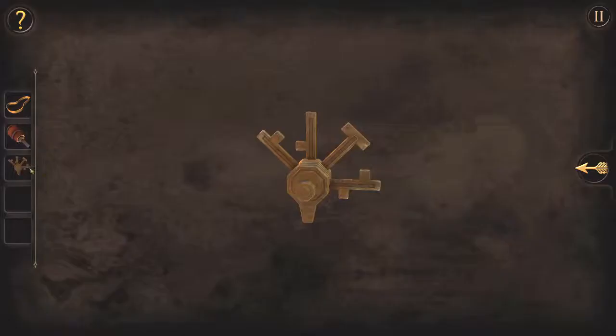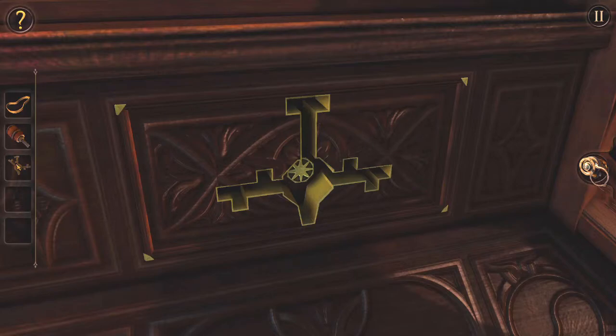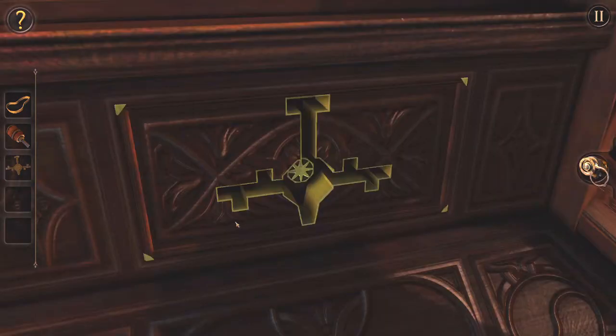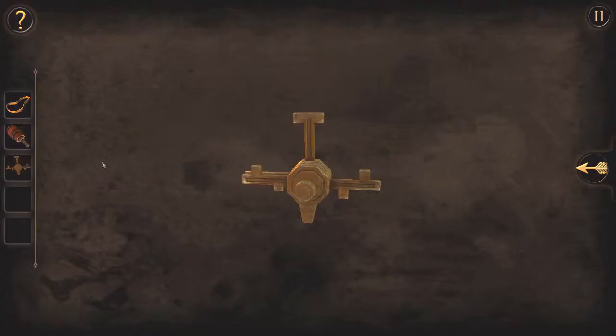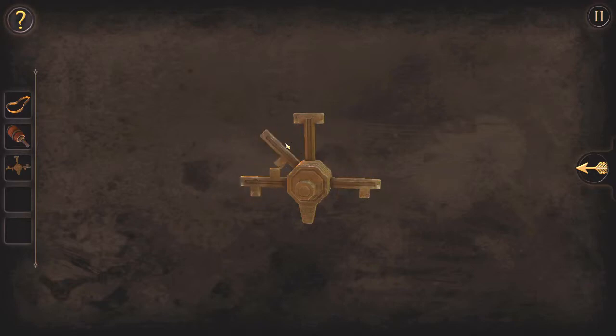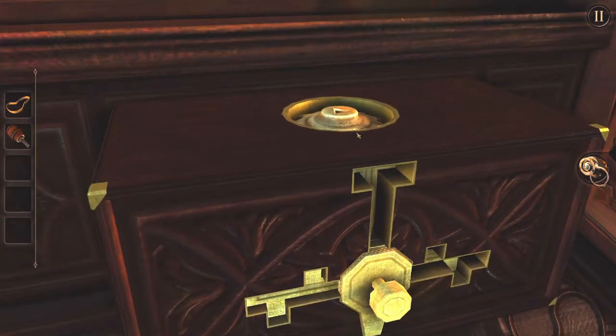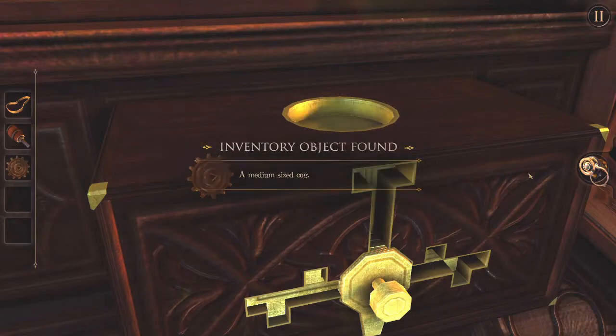So I need T at the top. I need this over here with that, that over there with that. Is that the right way around? Up, down, up, down. Yes — get in the thing. Okay, that's got me a medium sized cog.